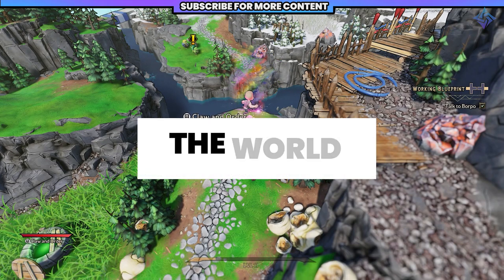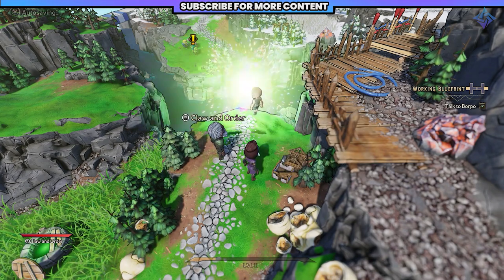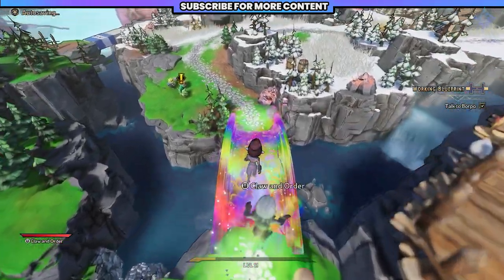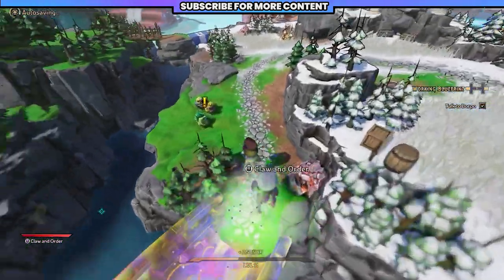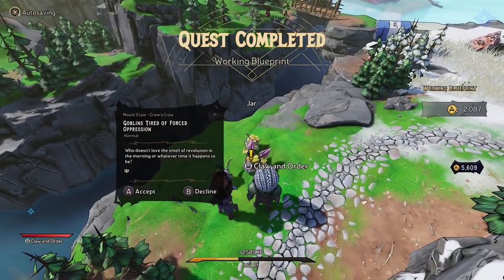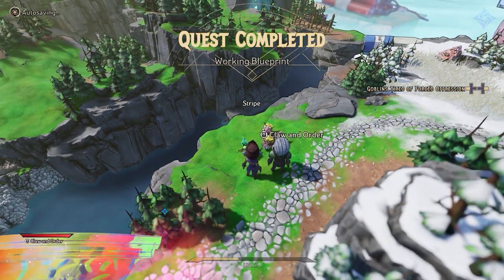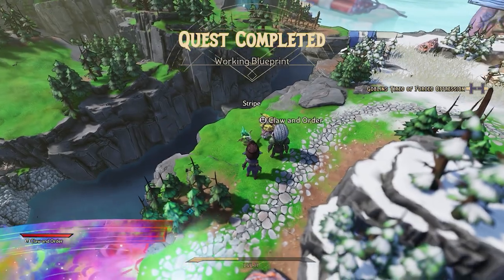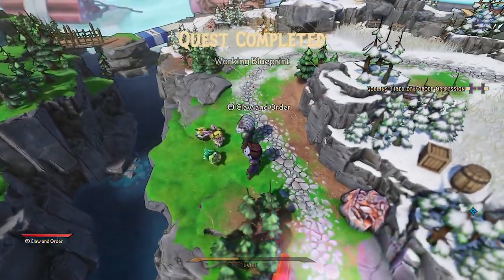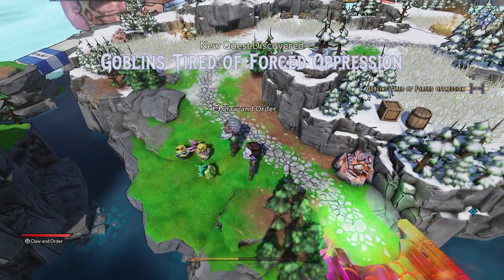The world of Wonderlands is split into two sections: the actual levels, which we'll refer to as the game world, and then you have the overworld — a tabletop RPG-inspired map that you move your character through. The overworld is full of quests, dungeons, and secrets. There might even be a resource gathering system in place — we see some mining nodes scattered across the map, though it's not confirmed.